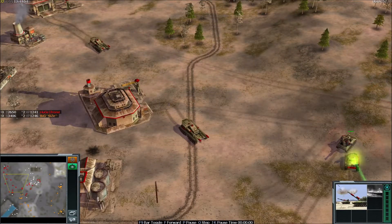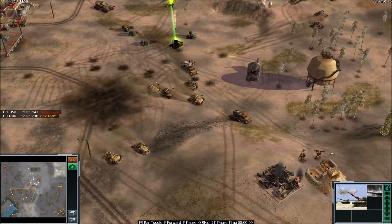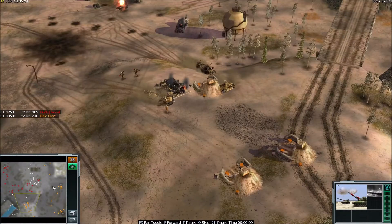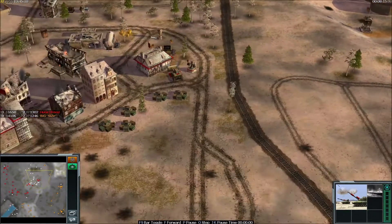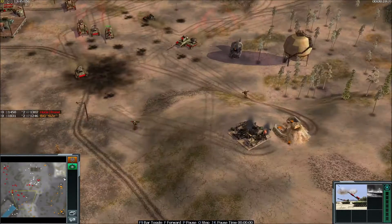BigSize has a couple of Overlords now — these are Vanilla China Overlords. And BigSize went for a dual War Factory, but no Palace yet. Freestyler can definitely expand here for the fourth supply.